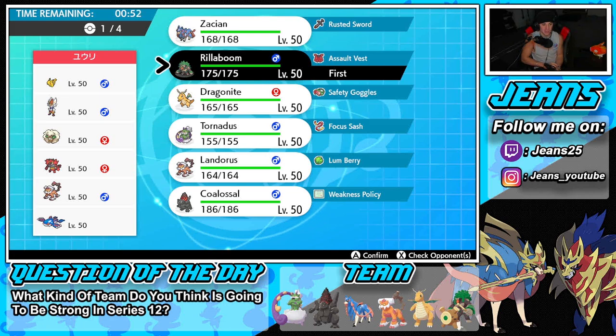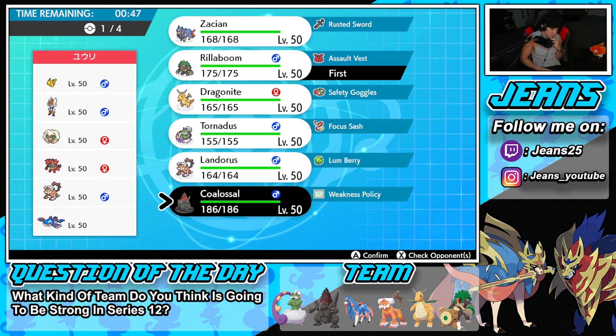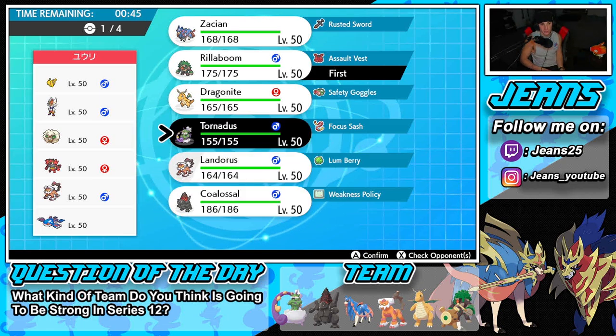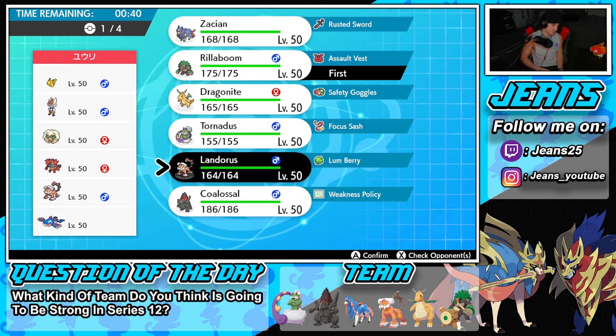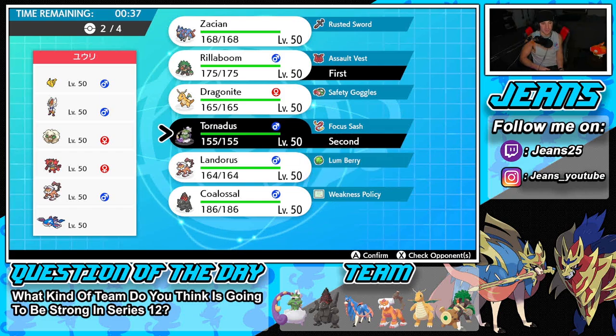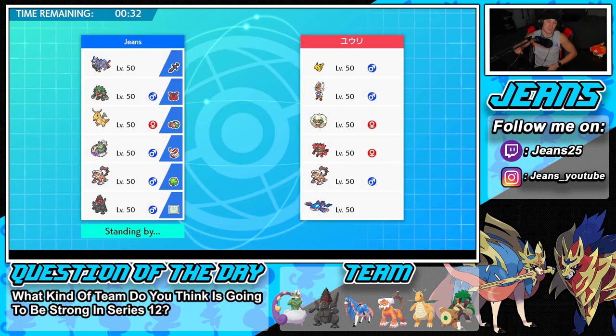He probably thinks we're going into the Steam Engine combo and will lead Kyogre, so I'll counter with Rillaboom. I still want to bring the combo, but I could also bring the Lumbering combo. Let's go Tornadus alongside Rillaboom — we have Hurricane and if he sets rain we can roll. Landorus rounds out the team for battle two. I'd rather use the Lumbering combo this battle and save Steam Engine for battle three.